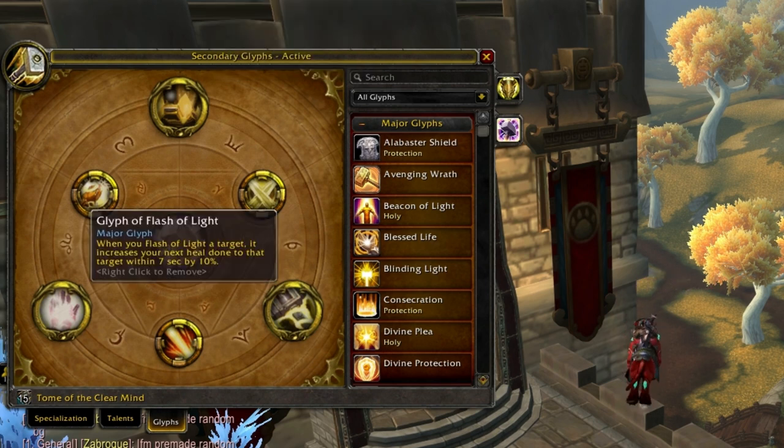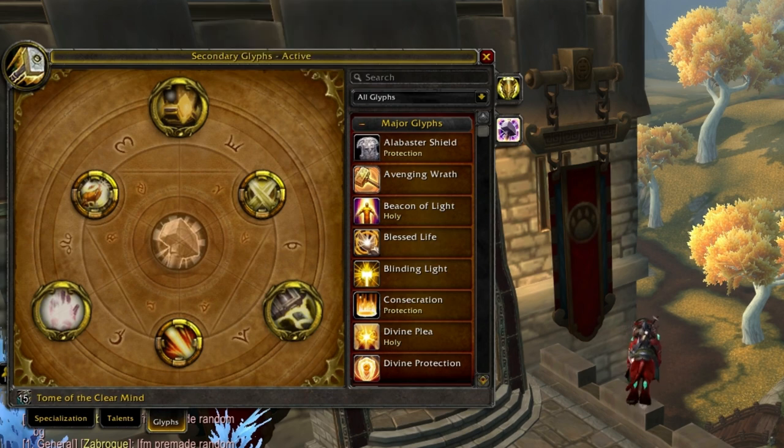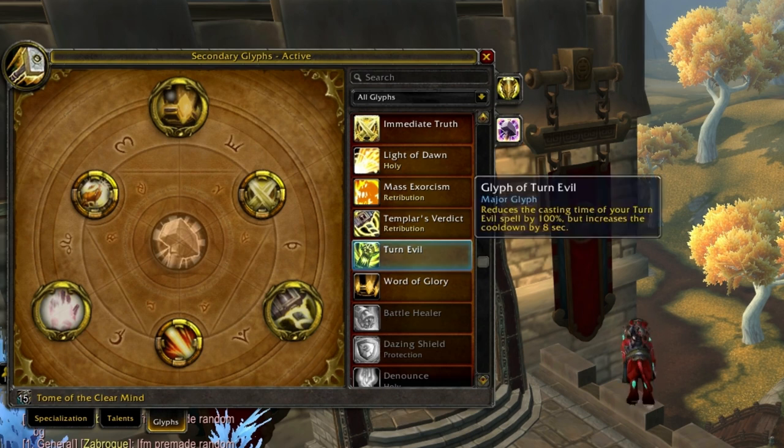With Flash of Light, I'll get a couple Holy Power, then Flash of Light my partner with a Selfless Healer proc for an instant cast, then Word of Glory immediately after for a 10% stronger heal. That combo worked great in 5.1 and now that our heals are even better it's even more effective. Those are my passive glyphs.